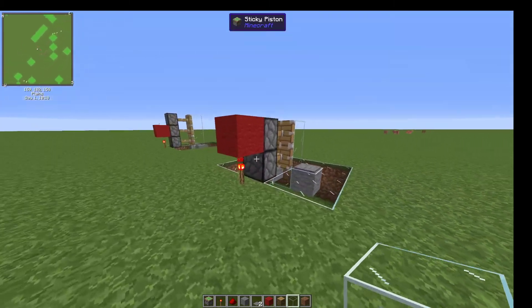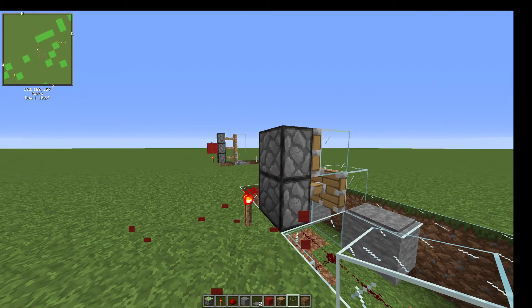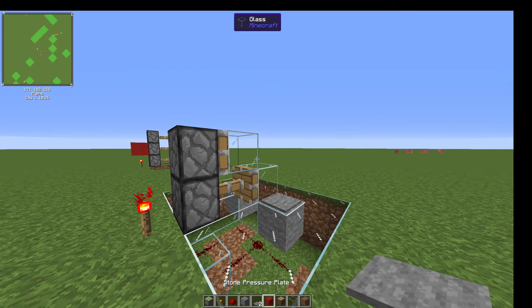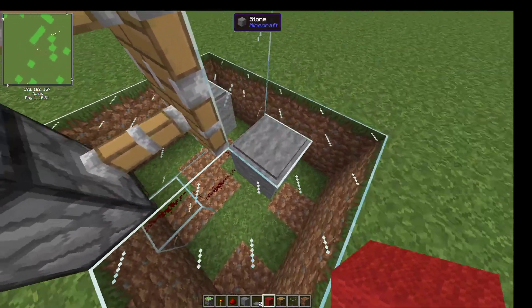Over here this is too high, so we have a torch and a block above it powering it. You can see if we break that it'll retract, so we'll keep that there. Exact same on the bottom.